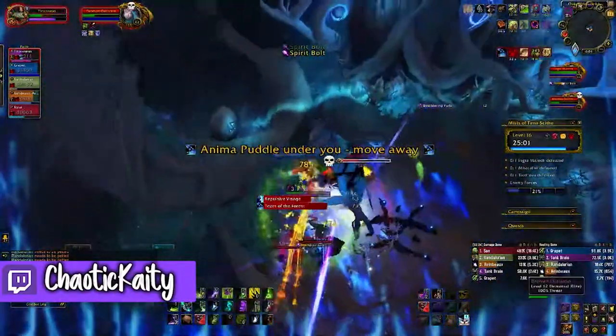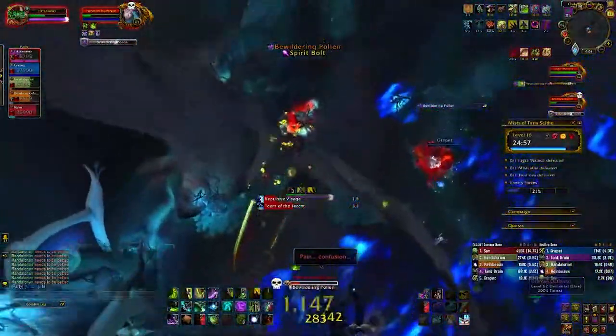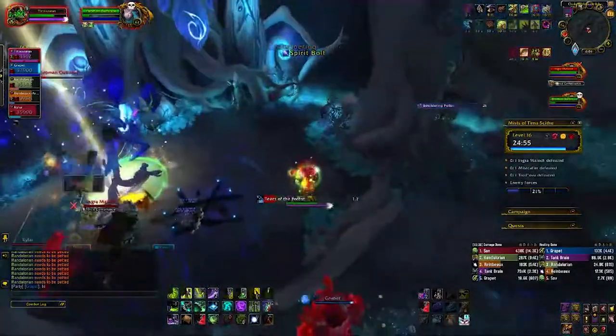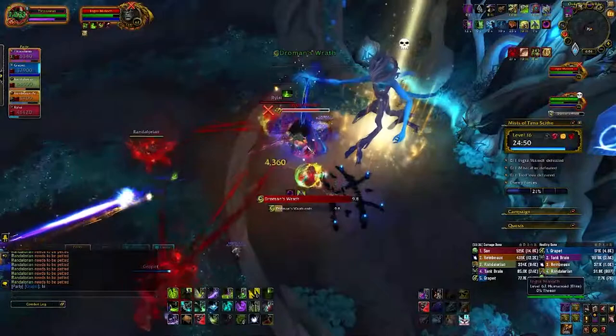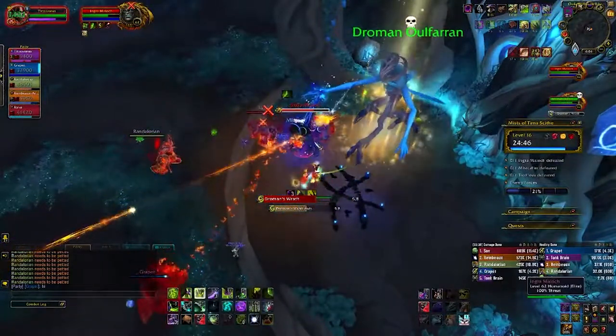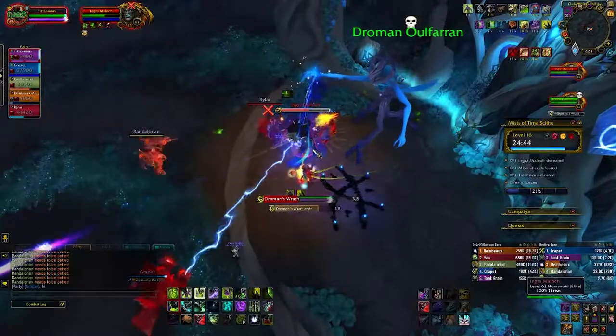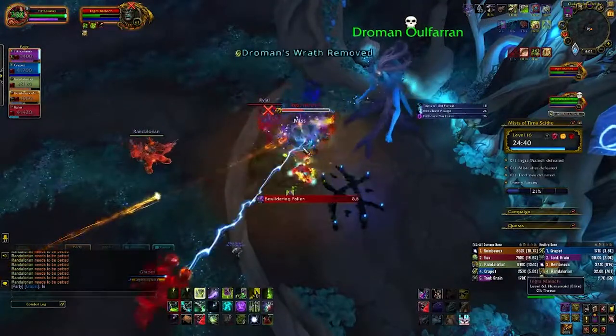Once the tree gets to lower HP it's going to start dropping Tears of the Forest, which are blue puddles — just avoid them. Don't stand in blue stuff on the ground; your healer will hate you. After temporarily defeating the tree, pour all your damage and big cooldowns into the little mini mob. If you can one-phase him, that means you are big pumpers — congratulations. If not, it's okay; just rinse and repeat, go back to Tree Boy and repeat these exact steps.